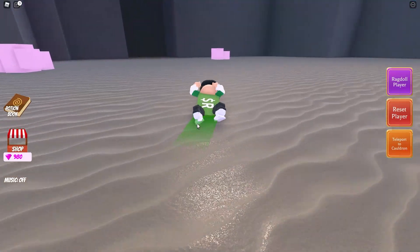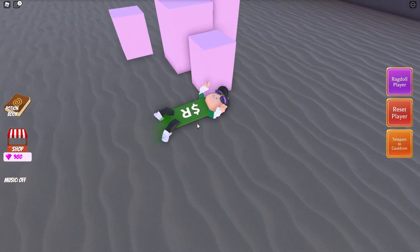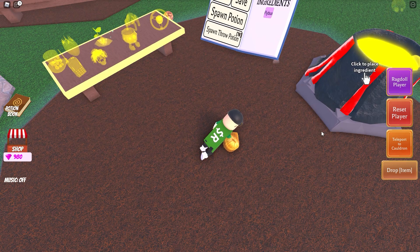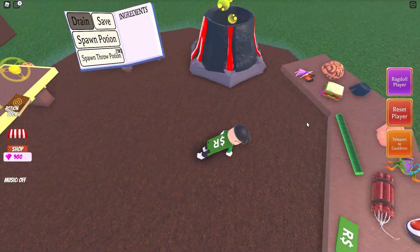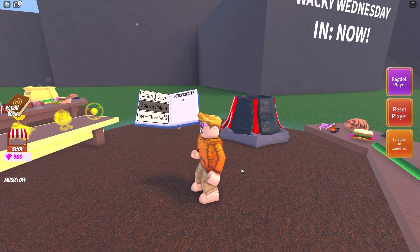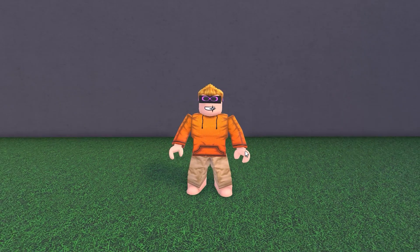If you go back in the water and look behind the pink rocks, you will find another wig. It belongs to a certain person who a lot of you will already know. Can you guess? Do you know him? It's Sketch. Say hi, Sketch.